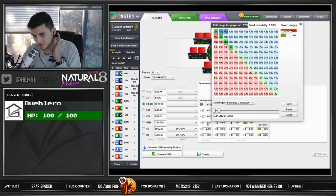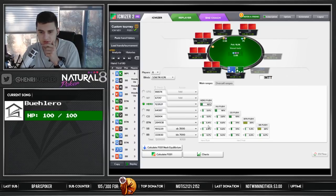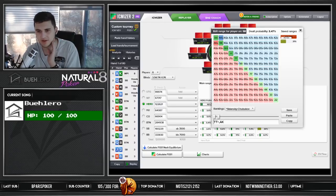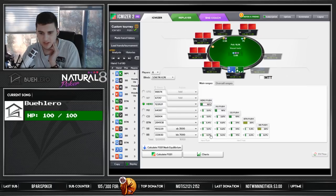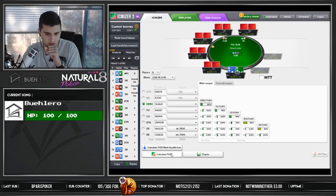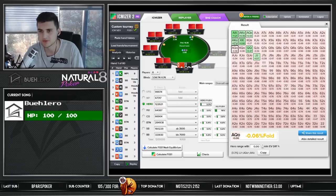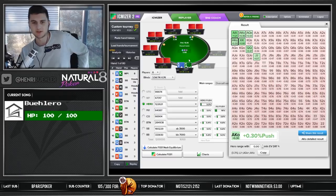The guy with 9 big blinds as the shortest stack is supposed to fold ace-king offsuit — I don't think that's happening, and I think he's going to call more like this, maybe even wider. So I'm just going to widen these ranges a little bit and see how that works. People on the button might call wider than that, they might call tighter — it's obviously tough to assume. On average people are calling a bit wider in these spots than too tight.